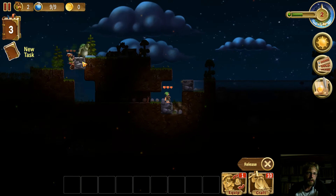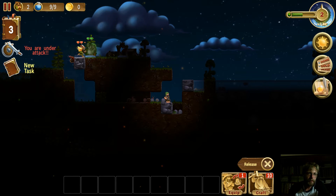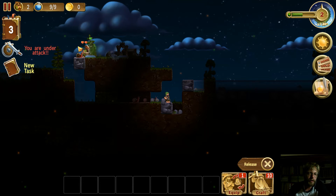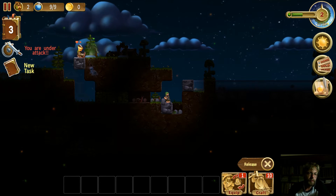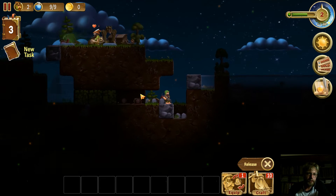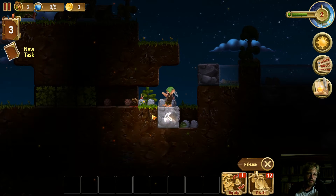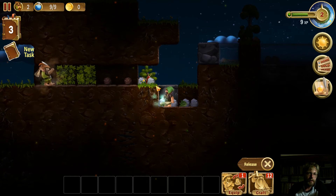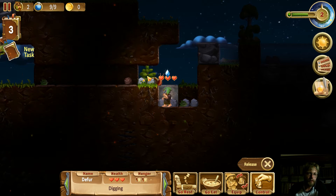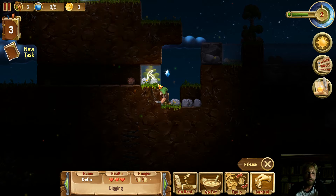Now we're under attack — a zombie is coming. Our dwarf with the club is going pretty well one-on-one but getting injured. The only way dwarves can heal in this game is by sleeping in a bed, so we need to make sure none of them die. You can see a tree starting to grow down here with roots in the soil, and that's not something we want right here.